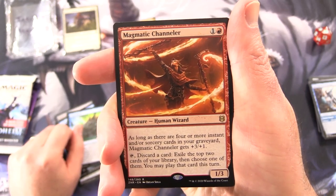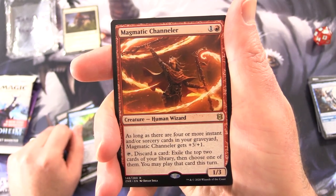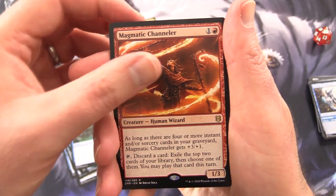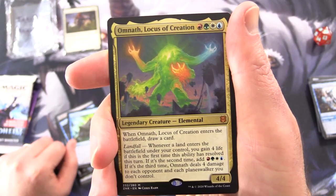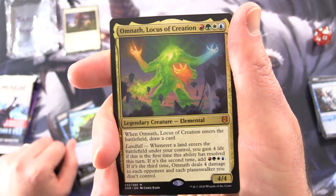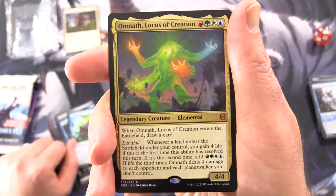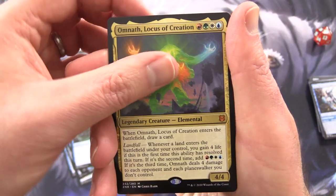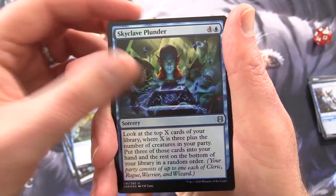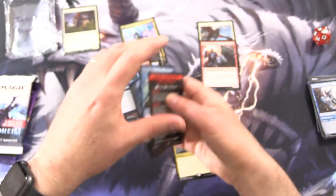Magmatic Channeler — Creature Human Wizard, 1/3 for two. As long as there are four or more instant and/or sorcery cards in your graveyard, Magmatic Channeler gets +3/+1. If you tap and discard a card, exile the top two cards of your library, then choose one of them — you may play that card this turn. And a mythic — Omnath, Locus of Creation. Creature Elemental, 4/4 for four. When Omnath enters the battlefield, draw a card. This is another one that was banned. Landfall: whenever a land enters under your control, you gain 4 life; if this is the second time this ability resolved this turn, add mana; if it's the third time, Omnath deals 4 damage to each opponent and each Planeswalker you don't control. I think that one's sleeve worthy. Skyclave Plunder foil, and Magic minigame Royal Royale. Let's sleeve up this guy and move on to Kaldheim.